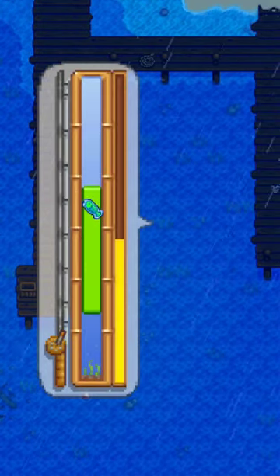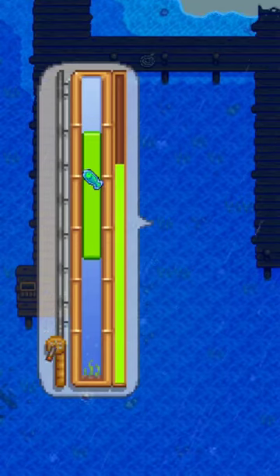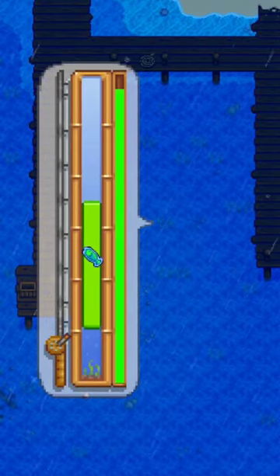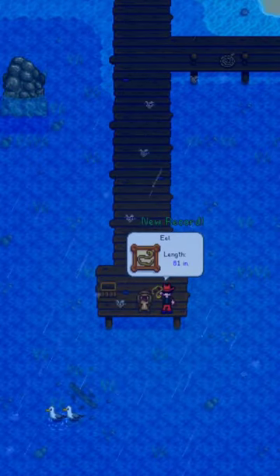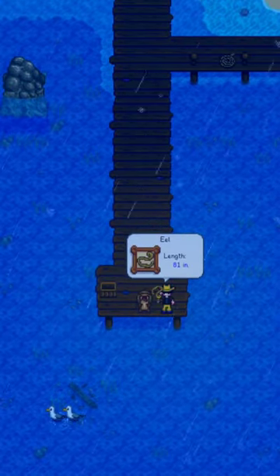It can also randomly be found at the traveling cart for 251,000 gold or in garbage cans during spring or fall. The eel is used in the night fishing bundle in the fish tank.